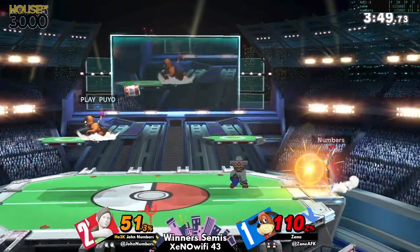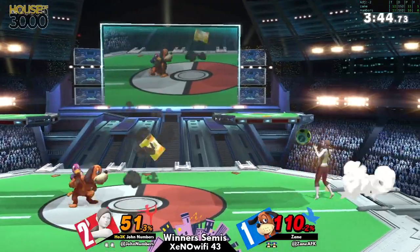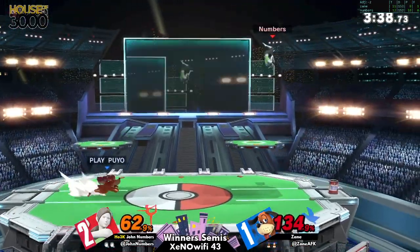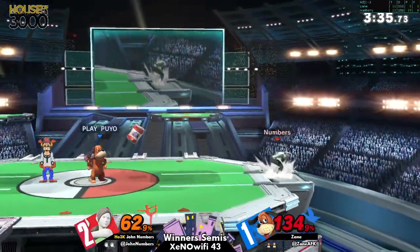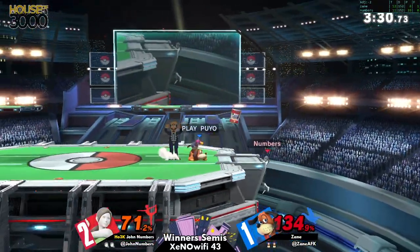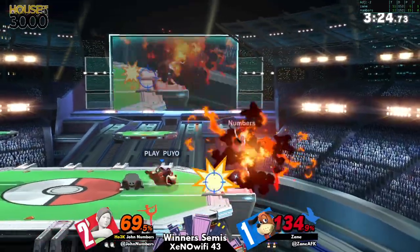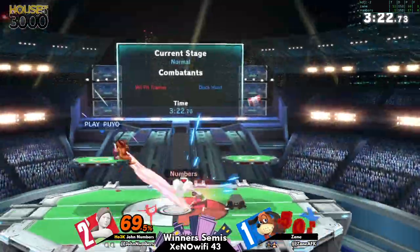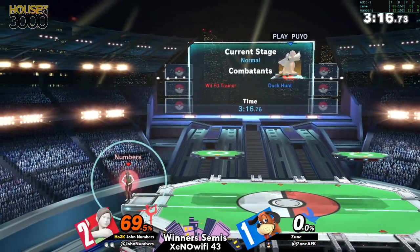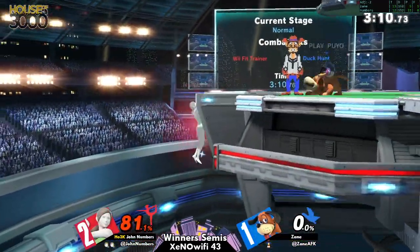Zayn trying to go for another setup with these clay pigeons — as soon as they connect, could be big damage. Big damage is what he needs — halfway to evening up the scoreboard. Three minutes remaining, and each game has gotten closer and closer to time — we'll have to keep that in mind for later. In case Zayn is able to get a lead here. Going through those F-smash ledge traps — that move is so strong, able to kill so early. But that dash attack, despite being thrown across the stage, still killed the dog. Deep breathing is a hell of a drug.